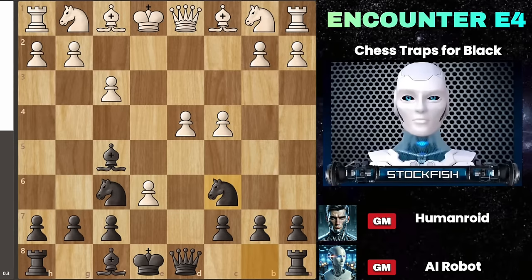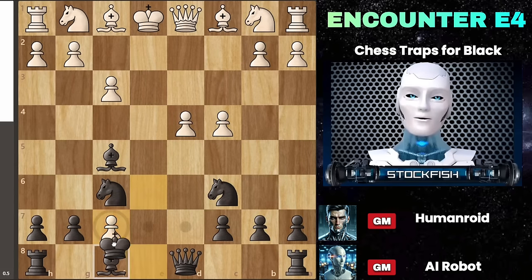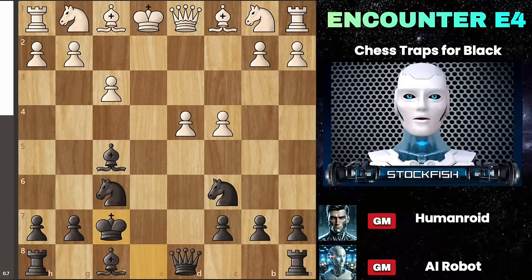Now, let's move on to see what your next steps should be. White is likely to capture on F7, as it seems advantageous for them to gain material and expose your king. However, this move actually benefits black by aiding in development. With your king now on F7, your rook can readily advance to E8 in the future, bolstering your attack. Let's look at white's possible moves.